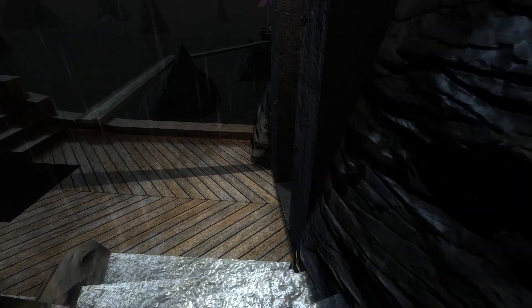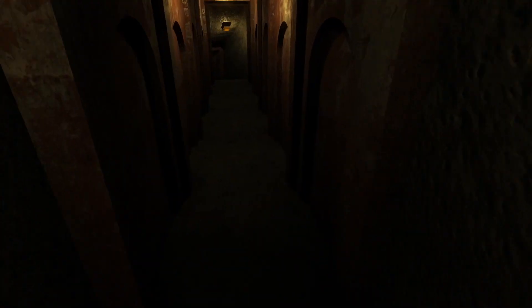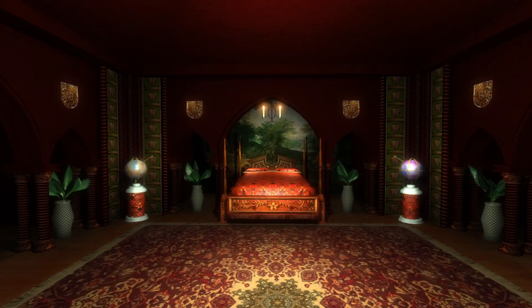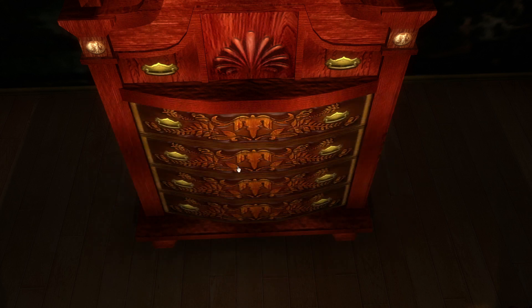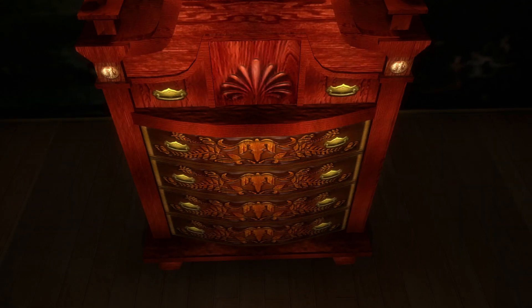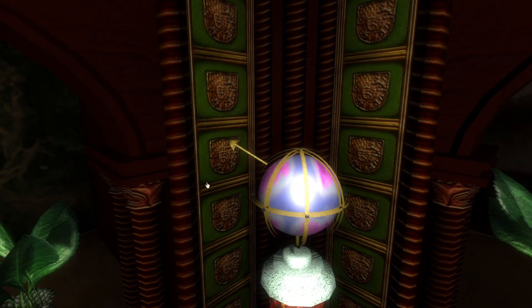My computer can barely handle this game sometimes. So now we have another area where we can go into. This is the red guy's room. Jewelry, coins, bunch of fancy stuff, books. And his red page, right there at the bottom drawer.